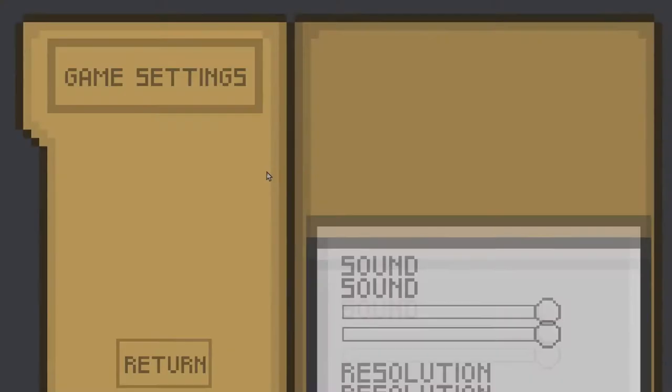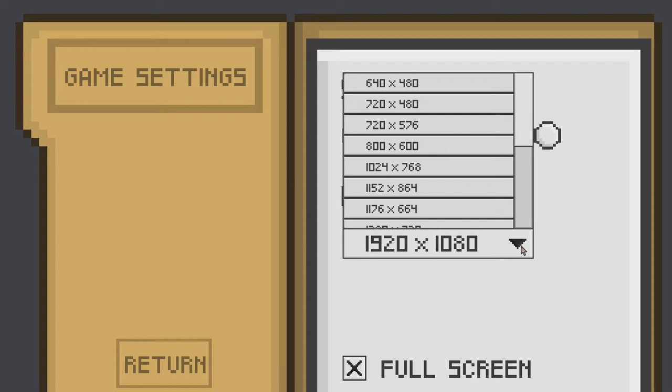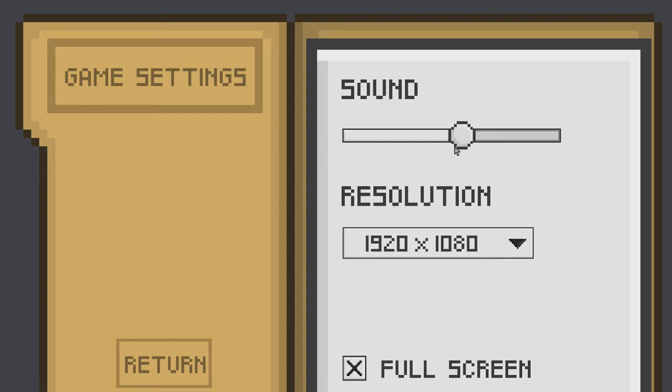Let's have a quick look at the settings to see if anything's changed. Same resolution - you can choose your resolution there. Sound - oh that is interesting, there's either off or on, there's no middle ground.